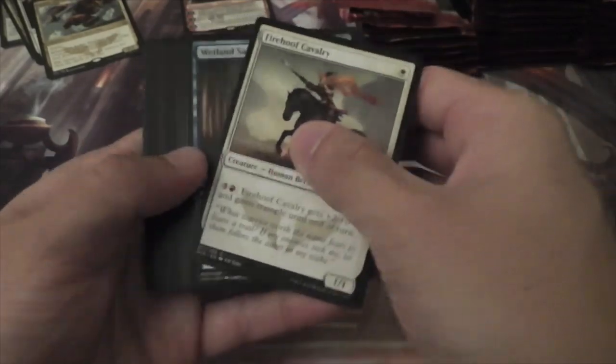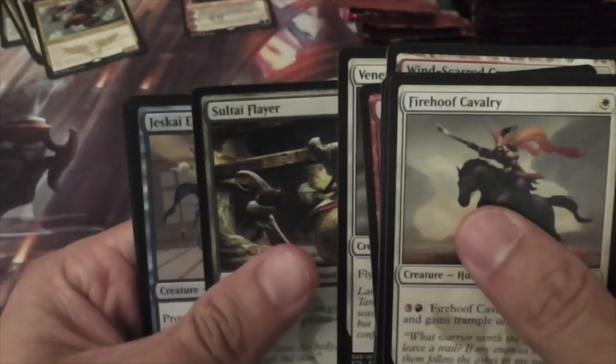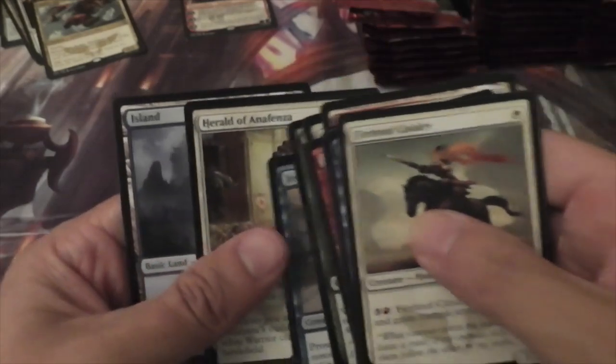Let's see here — we've got Venerable Lamassu, Sultai Flayer, Jeskai Elder, and a Herald of Anafenza.